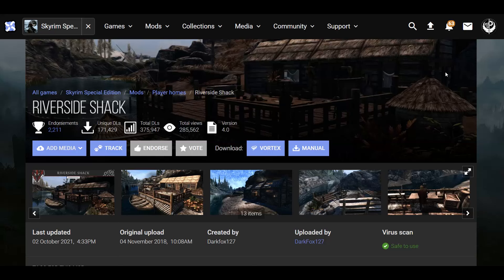Hello all, we are back with some Skyrim Special Edition. Today we're going to be looking at a house mod called Riverside Shack, made by Darkvox127. They went and modified an already existing area from the vanilla game, however it wasn't used for anything quest-related, and I don't think any other mods modify this area. It's going to be along the river between Windhelm and Kynesgrove.